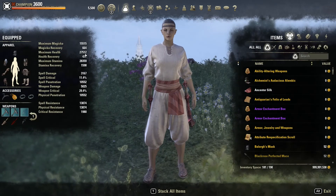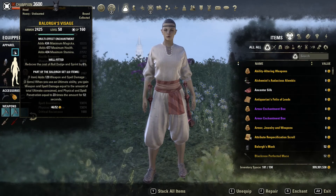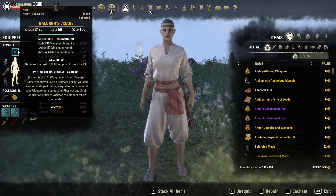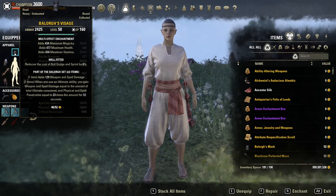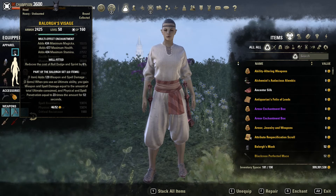For our sets, we are running six medium, one heavy, all well-fitted with tri-stats on the big pieces. Our first set is Balorgs — since we're running a stamina build, Balorgs is best in slot in my opinion. For a monster set, other options include Engine Guardian for more sustain and Blood Spawn if you want more recovery along with tankiness.